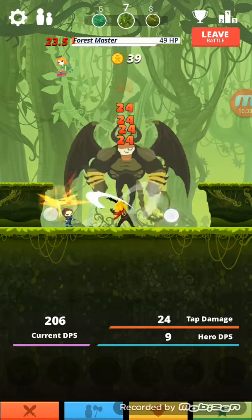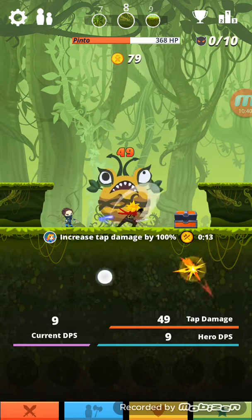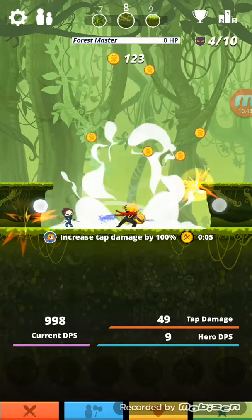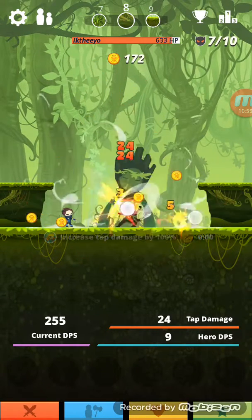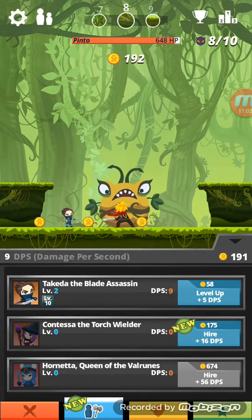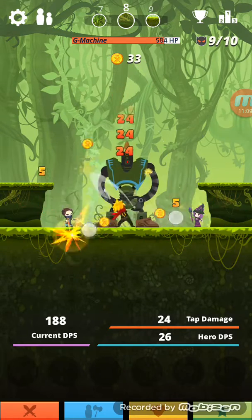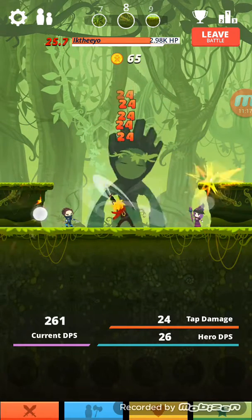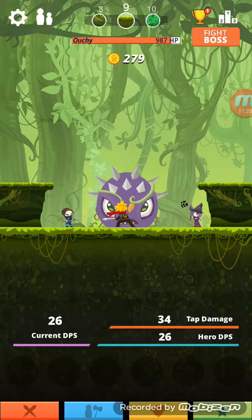When you defeat a mini boss you just go to the next one. These floating things are called fairies — if you tap a fairy they drop a chest and give you either a special ability, some coins, or some diamonds. Usually it's coins. This special ability increased tap damage by 100 percent — I think that's just multiplying by two. Now I have Contessa the Torch Wielder for 175 gold — both heroes combined do 26 damage.